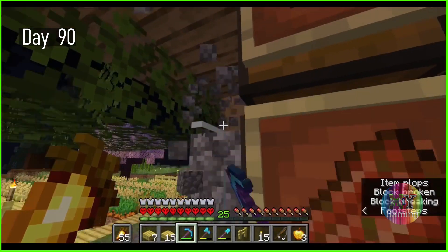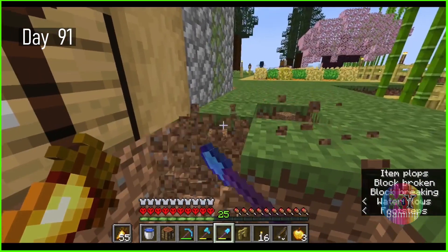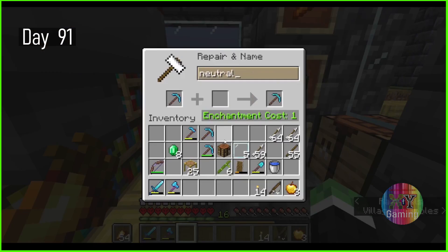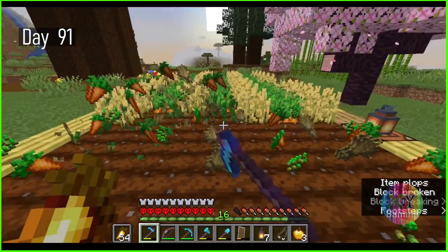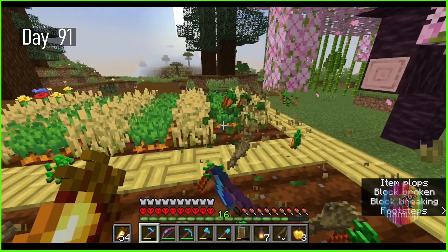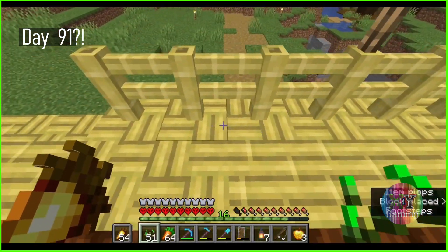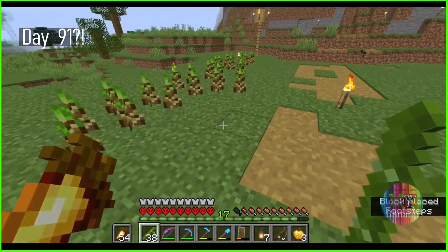With the floor dug out, I filled it in with deepslate, bamboo, and copper, and surrounded it with more deepslate and also glass. I buy a neutral pick just for breaking blocks, but also make a silk touch pickaxe as well. There's an awful lot of chopping trees and trading with villagers that gets sprinkled into all of this every day — I just keep glossing over it for the sake of brevity. Day 91 starts with gardening so I can up my cow numbers, and is mostly spent running around tending to my trees and spreading more bamboo.